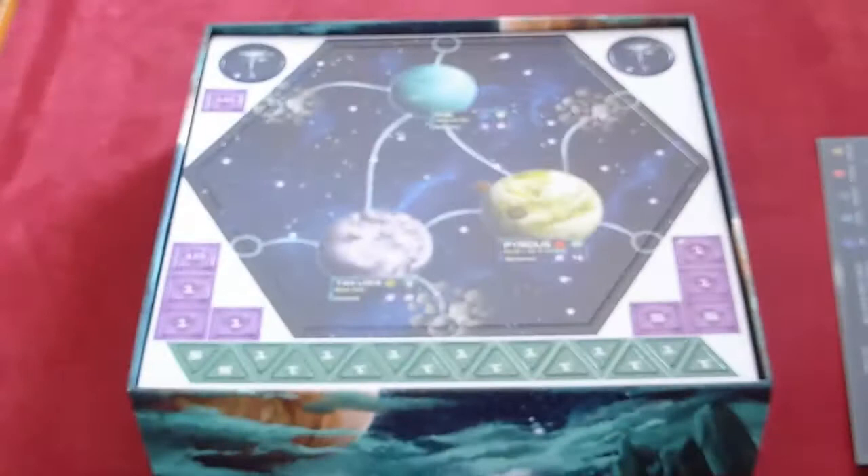You get a fair few alien races in the starting box, and the Key to the Universe expansion I showed you earlier adds Crime Lord Gobnub, the Sirens of Belshar, the Mining Guild of Astra, and the Travellers of Blazer. So you're not strapped for variation in this game — you've got quite a lot of alien races to choose from.